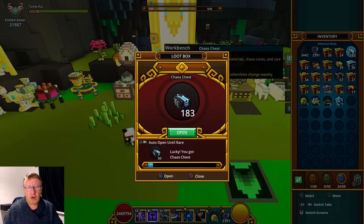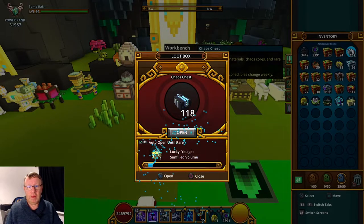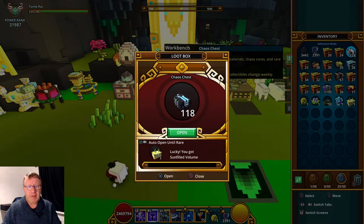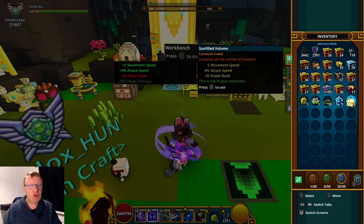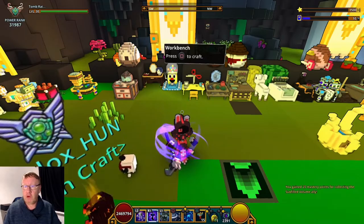Very lucky — with 50 chaos chests we've got it! We got Sun Filled Volume, and we hit it on a karma, which is usually the way you get it. You don't get it really often without being really, really lucky. We'll use this up — 22 mastery, good.